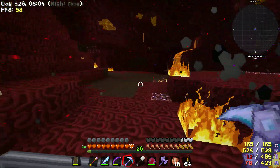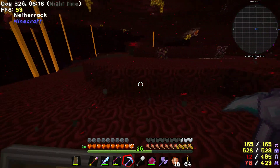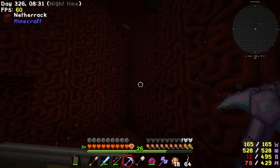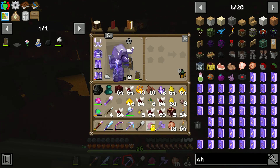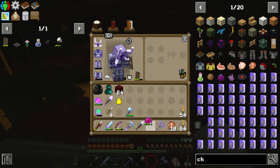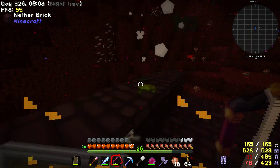I'm just going to walk over all this, hope nothing jumps me. So much currency for trading with the NPCs. I'll take this. Oh no, did not mean to do that. Put all of this away. We're getting a lot - can I make that jump? Yep!